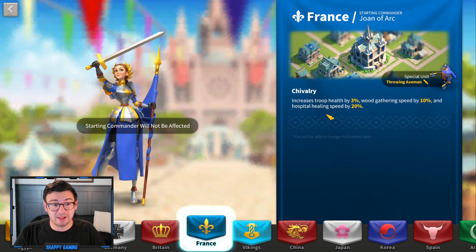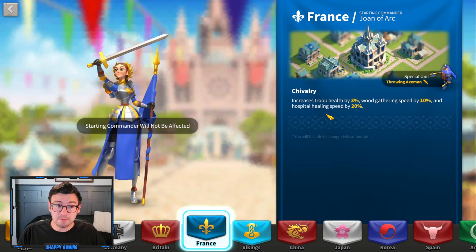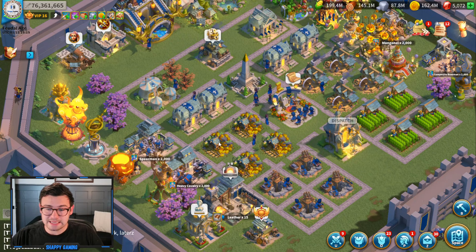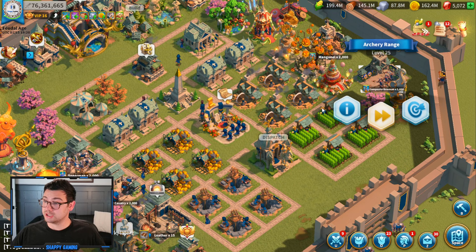There are four primary units in Rise of Kingdoms, and we're going to be covering the three main ones, the best civilizations for them, the best commanders for them, and which you should be using whether we're talking early game or late game. The four unit types are infantry, which associates with the barracks; cavalry, which associates with the stable; archers, which associate with the archery range; and siege units, which associate with the siege workshop.